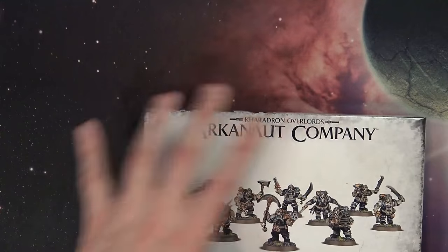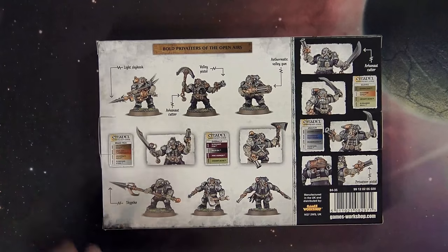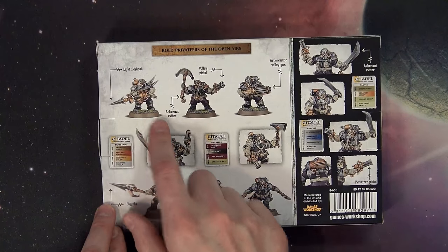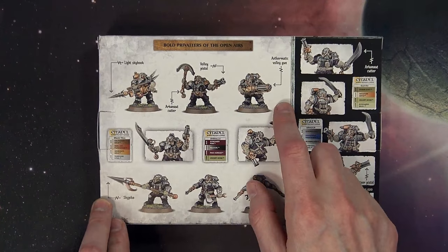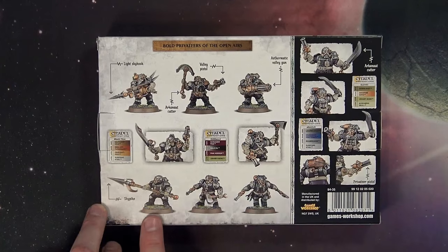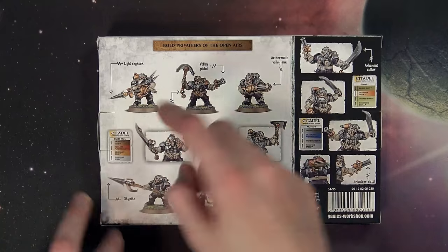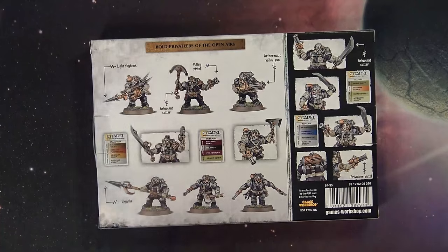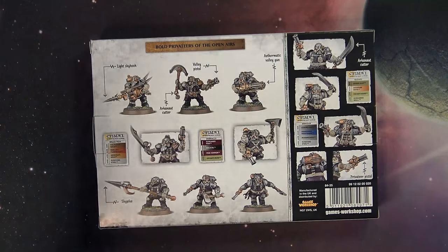Let's take a look at the Arcanaut Company. You can see on the back here there are some special weapons. Each unit gets to take one of each of these three types: the Skyhook, the Aethermatic Volley Gun, or the Skypike itself. There's little extra ammo for this thing, so I guess they reload it and launch it again. We're still digging into this brand new release, but it's so cool looking.